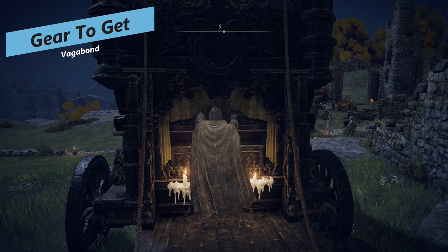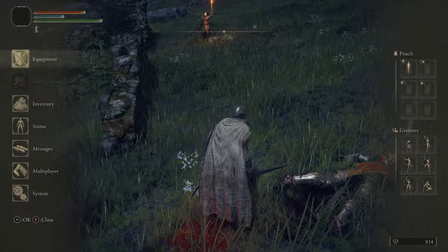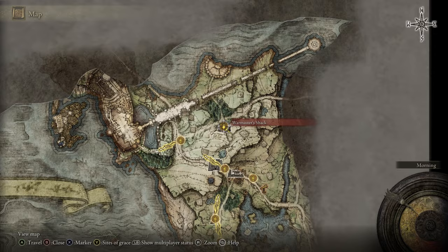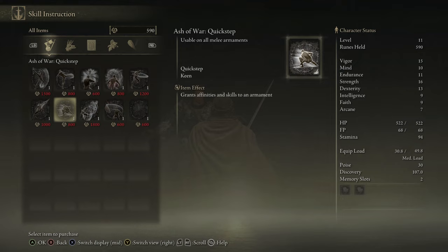For your gear, the great thing about the Vagabond is that you're basically good to go right from the start. All your starting gear is solid. You will find lots of different melee weapons throughout Limgrave that you can test out — see what their attack animations and Ashes of War are like. The one thing you should do is get better Ashes of War, and the best way is to go to the War Master's Shack where a vendor will sell you Ashes of War to equip on your melee weapons.